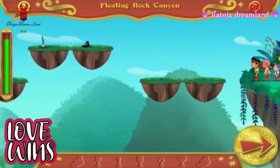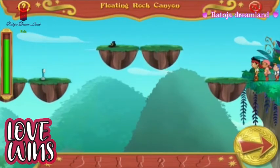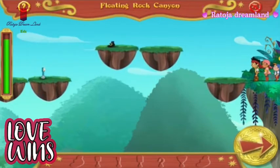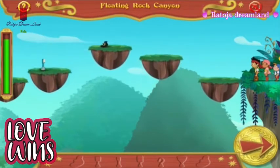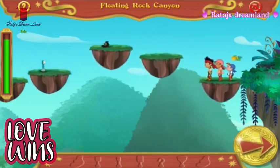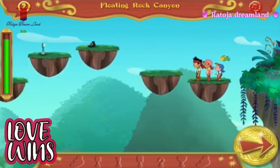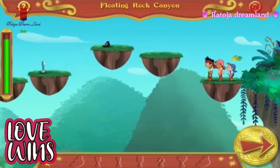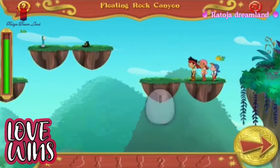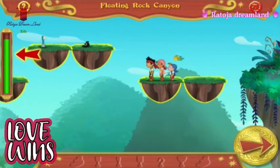Aw, coconuts. How are we going to cross the canyon? Look. The rocks are floating across the canyon. And I see a boot and some hooks. I know. We'll jump from rock to rock and grab Hook's belongings as we go. Can you help guide us across the canyon? Great. When you see rocks line up next to each other, click on the rock and we'll jump onto it. Keep your eye on the timer. If it runs out, we'll have to try again.